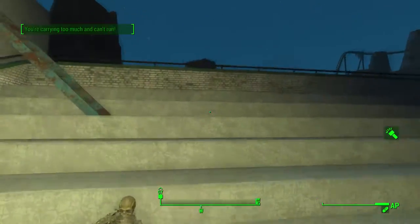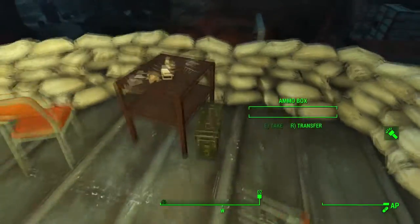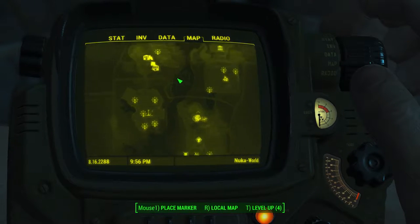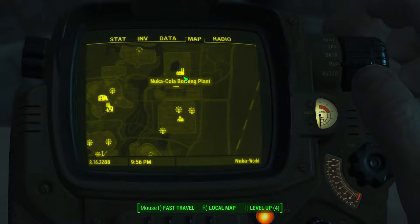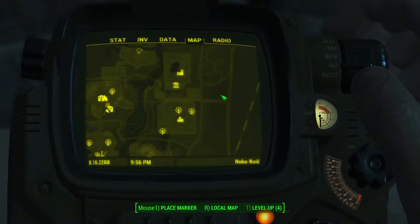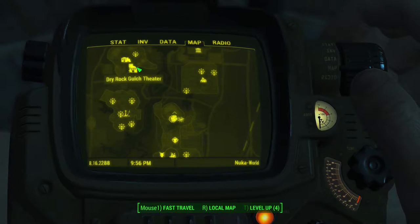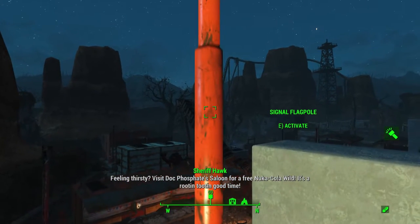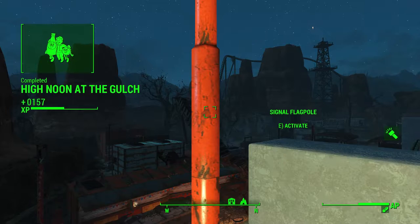Oh, this is where we raised the flag. Might as well go ahead and do that. We've already raised the flag at three places so far. We raised the flag at Kitty Kingdom — I think we gave that to the Operators. We raised the flag at the Nuka-Cola bottling plant — I think we gave that to the Disciples. Then we raised the flag over at Galactic Zone and gave that to the Pack. So we'll just rotate — we'll give this one to the Operators. Oh, I'm sorry, Disciples. I did Disciples first, I think. I just did it in order. Completed High Noon at the Gulch!